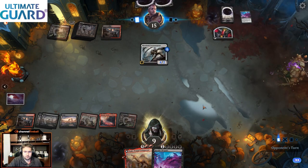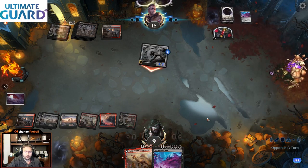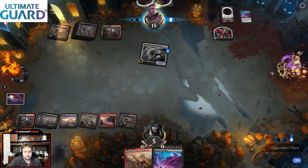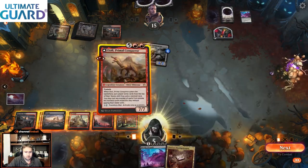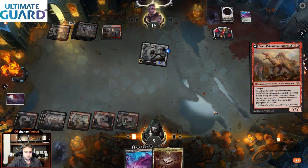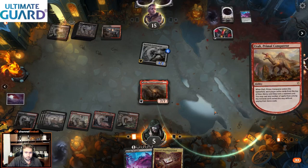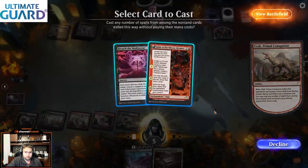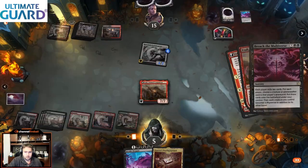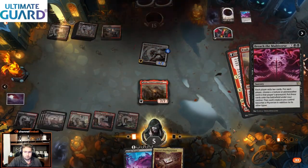They get rid of two things. We're at five — not really anything we can do about that. Let's go for our Atali spin. And that is amazing. That's game — GG.